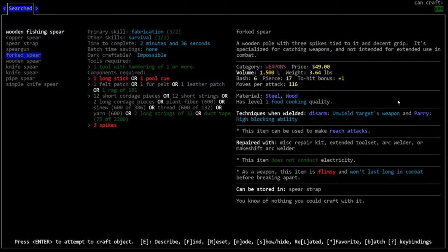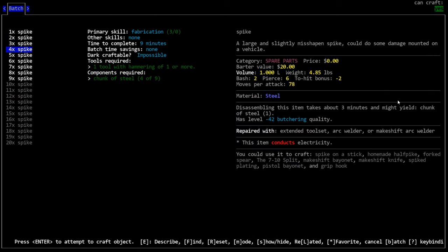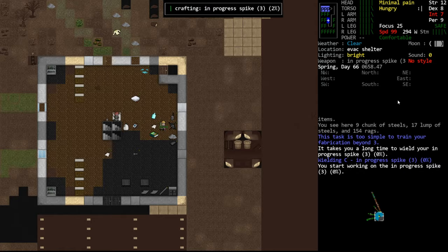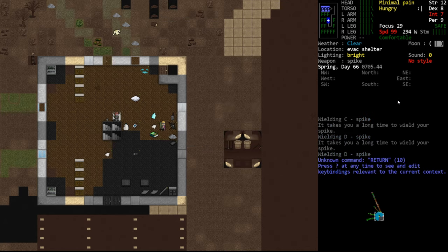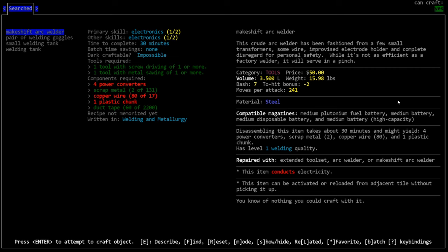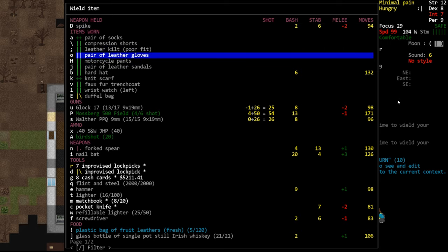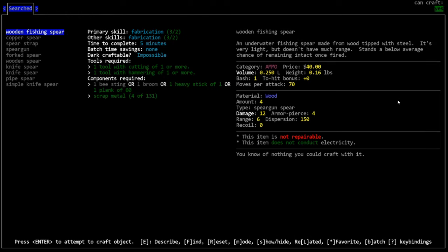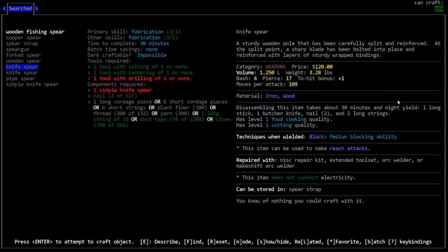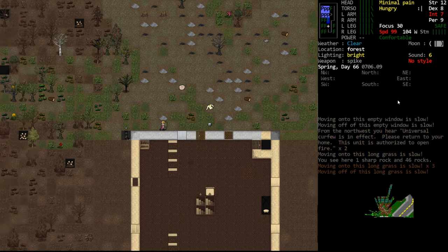Give me a spear. Forked spear — that's right, we need spikes first. Really would love to upgrade and get rid of this forked spear. Can we make the welder yet? No, we need power converters, which is why we're going to the arcade. Didn't make the spear, just made the spikes. What are we missing? Long sticks — it's an easy fix. Let's head out here.